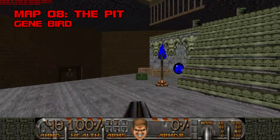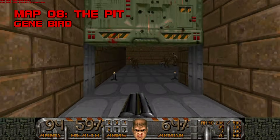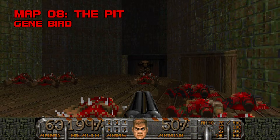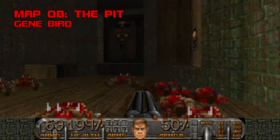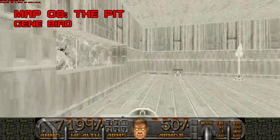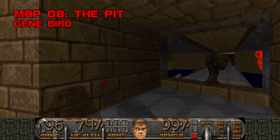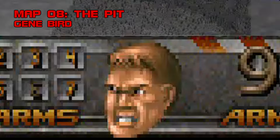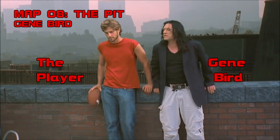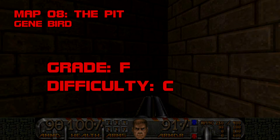Map 8: The Pit. Hmm, The Pit. Nice title — how'd you come up with it, Gene Bird? The Pit is even more primitive than Deja Vu; it looks like it came out before Doom 2. I can't find the words to describe the incompetence on display. The titular Pit is actually a sluggish elevator that serves no purpose beyond justifying the title and ballooning the level's runtime. There's a BFG just sitting on the floor with an invulnerability you don't need, and room after room of monsters that look just like each other — it's like Deja Vu, except that was last map. The Pit is the new worst level I've reviewed for this show. Congrats, Gene Bird — you lowered the bar. Grade F, difficulty C.